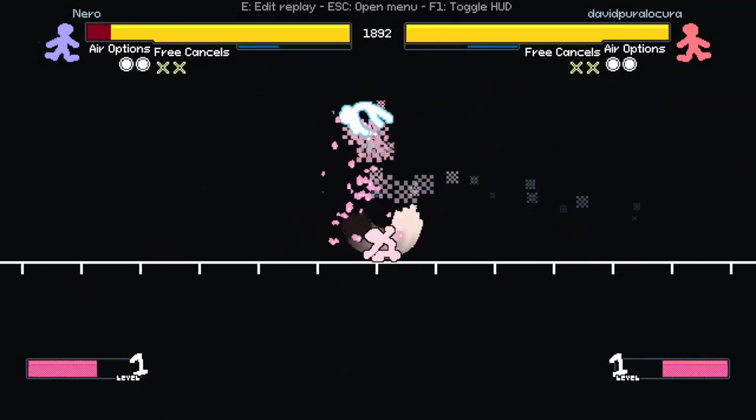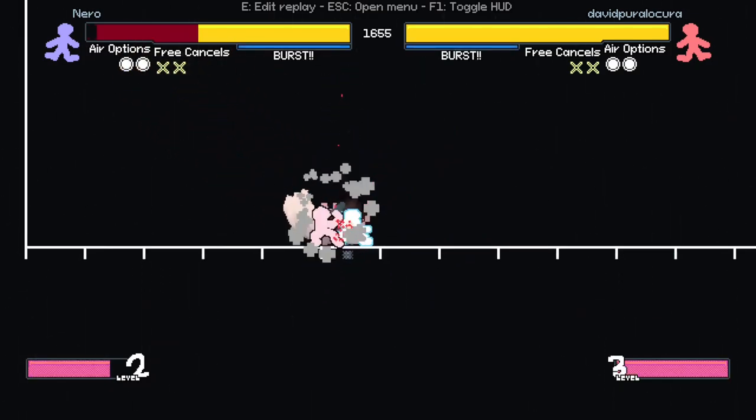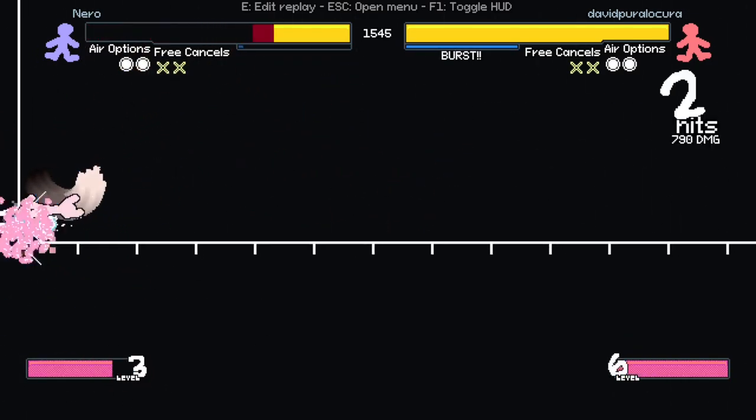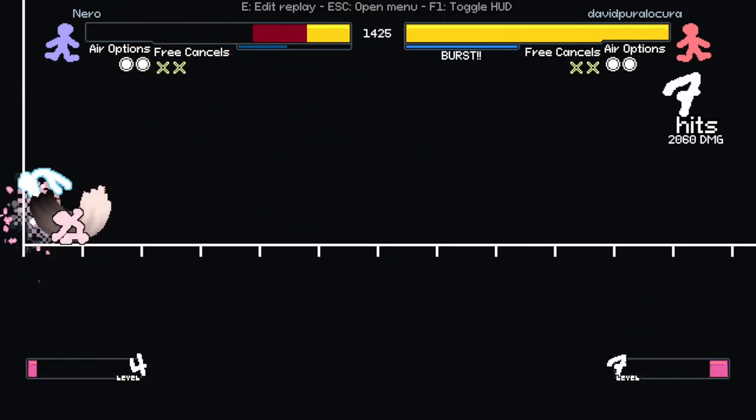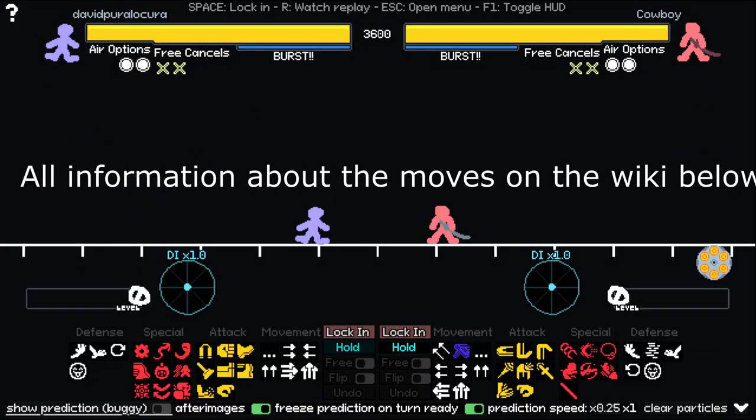Ninja is a mix-up heavy rushdown character, best played at close range, having a lot of tools to force your opponent to do defensive options and then punishing them. I'm going to go through each one of Ninja's moves and explain them to you.